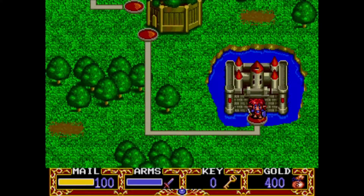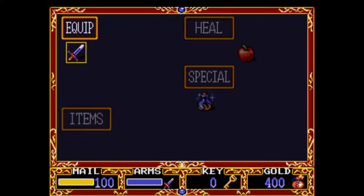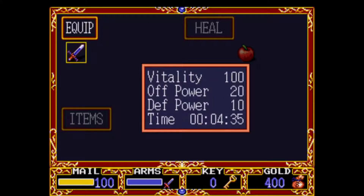Let's push that start button. We already saw that in the previous video. So let's see here — items. I've got a short sword, I've got one apple, I've got one elixir, and nothing else. Vitality 100, offensive power 20, defensive power 10.